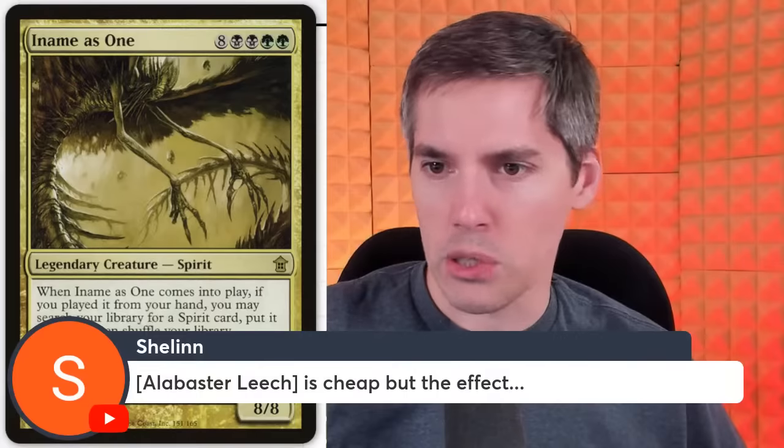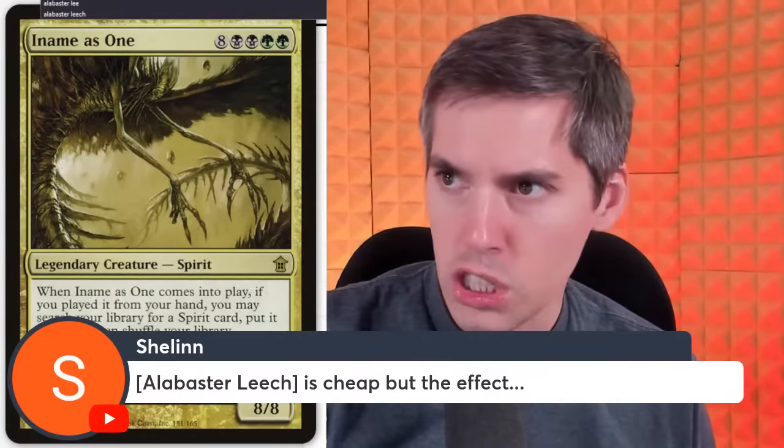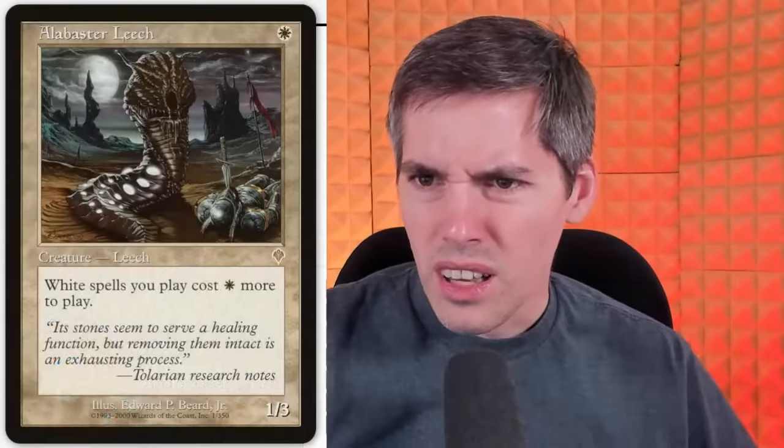Alabaster Leech — 1 white mana for a 1/3, but white spells you play cost 1 additional white mana to play. Even for 1 mana when no one would play this card — even for 1 mana, a 1/3 isn't even that strong with that penalty. Very, very pathetic card.